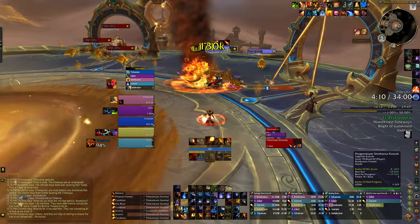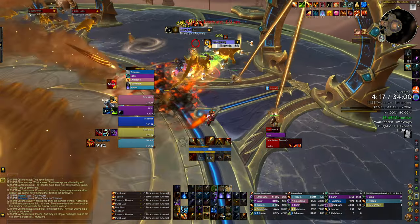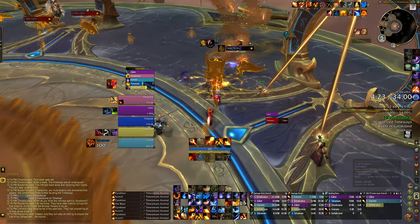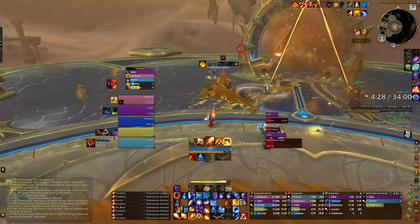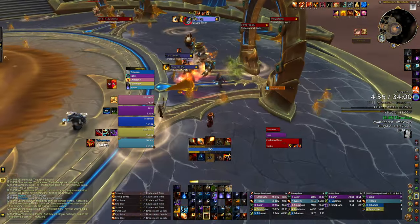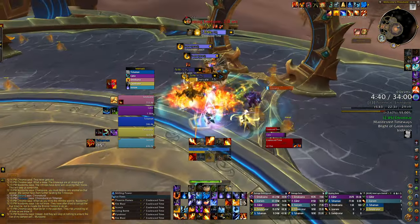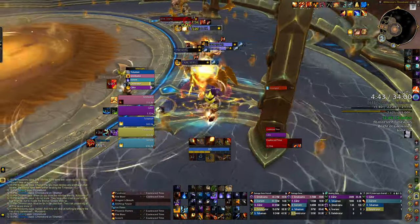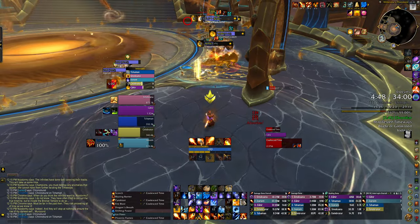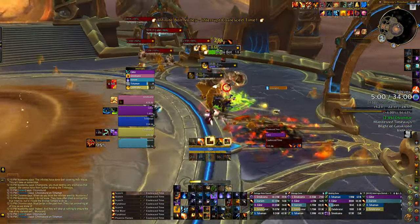It still feels really bad using SKB in the middle of Combustion — I feel like I'm wasting Combustion I could be filling with instant casts. Hopefully the tank doesn't pull the anomaly and the Coalesced Time at the same time because that's a recipe for disaster. The group's very good about kicks — I haven't been great about kicks because I'm tunneling. Using Living Bomb on three targets which is really useless — I just saw the button was ready. Interrupting everything, using a shield.